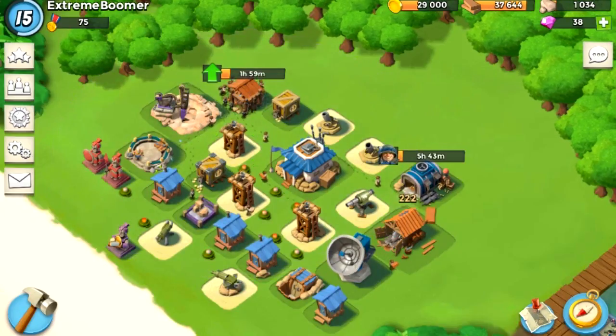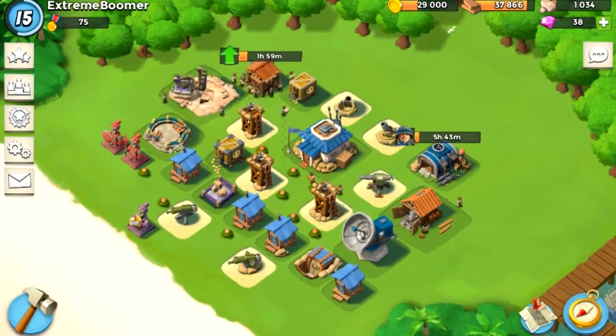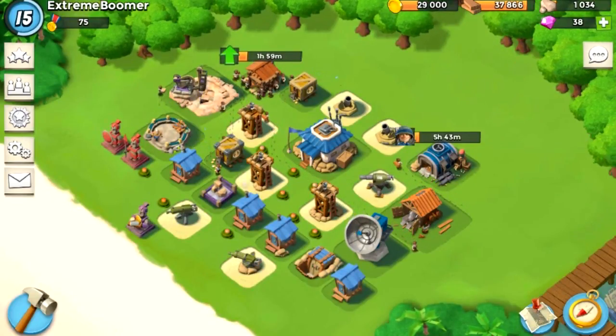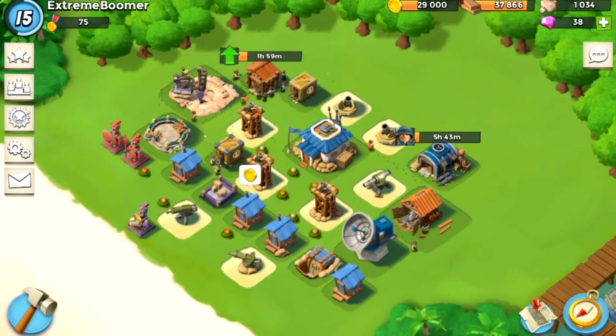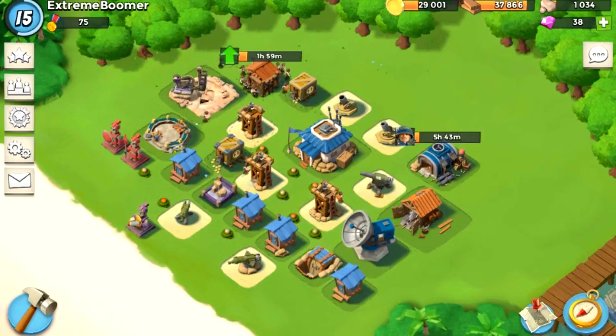The sniper towers are key to low defenses, along with sword cannons once you get two of them. That's at HQ 8. Once you get to HQ 8, just balance it out and move the sniper tower around accordingly.